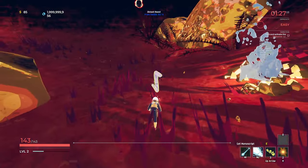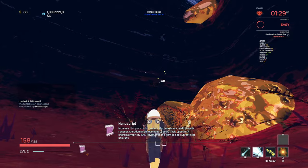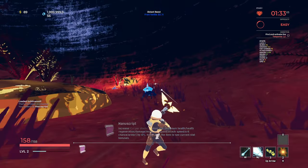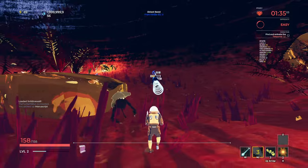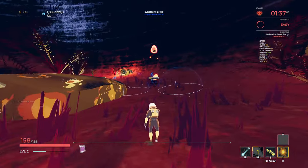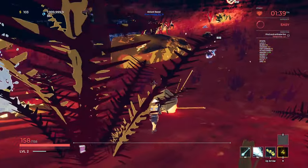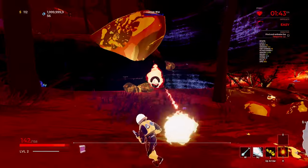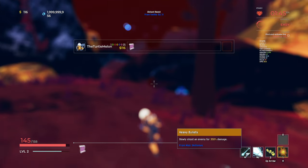We're going to take this chest off the bat - increase a random stat. We can hover over to see what stat, and we got plus 10% maximum HP. That's not bad, not the best in the world but not bad. We'll use some of these grenades here. These grenades can't hurt me - they do ignite, which is kind of nice. I'm really liking this heavy ability here.